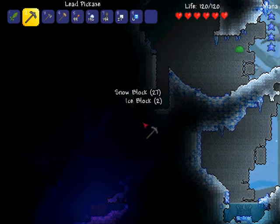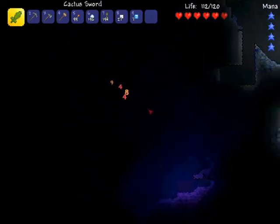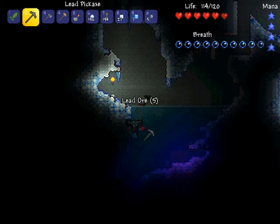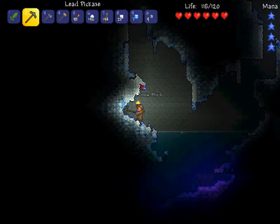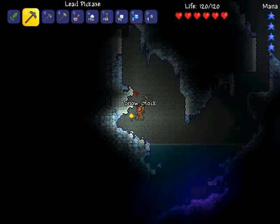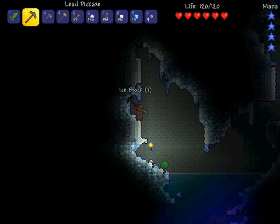Alright, down we go. We've got a demon altar here. We got what looks like possibly lead ore. Yep, we got some lead ore here — this will be useful. I almost feel as if we should have done a large world; however, I also feel like a large would have been too big. But I'm starting to feel like this might be too small. I keep breaking the wrong freaking block. We're just going to dig through this then.